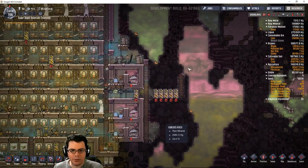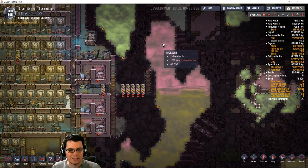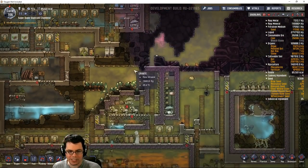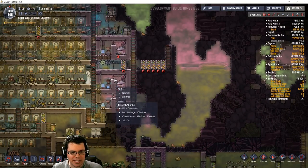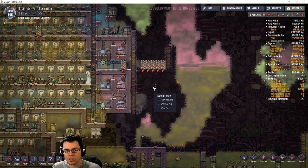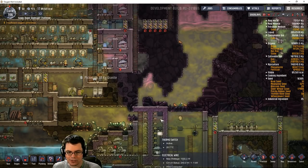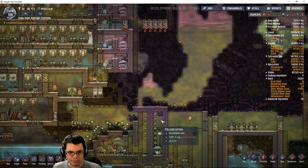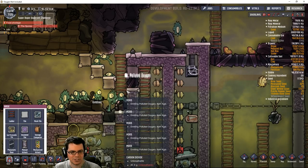Another thing I have going on up here is the location of the hydrogen that I'm going to pump out. I'll take this hydrogen and pump it down here and into this area. Rather than try to tap this stuff, I can pull some of the hydrogen off of this system and then just use a manual generator to run it for a little while. Just as long as I max this out to 2 kilograms inside of here.